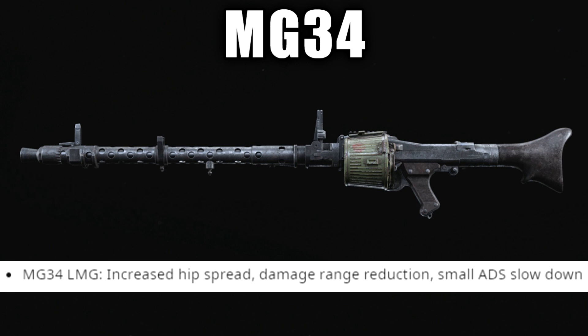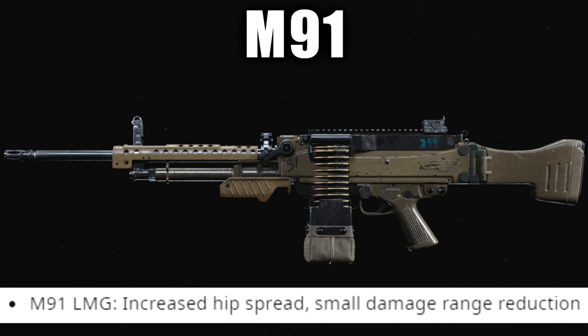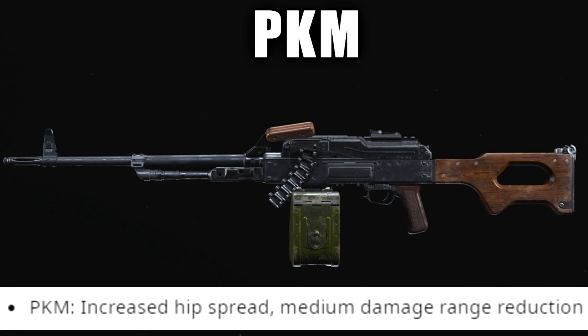Moving into LMG nerfs: the MG34 got increased hip spread, damage range reduction, and a small ADS slowdown — so you aim down sights slower and the range isn't as good. The M91 similarly got increased hip spread and a small damage range reduction, though not as large as the MG34's. Interestingly the M91 got nerfed less even though I thought it was the better gun. Finally the PKM got increased hip spread and a medium damage range reduction, reducing that mid-range 3-bullet-kill range. All LMGs are still decent, just not as strong as before.